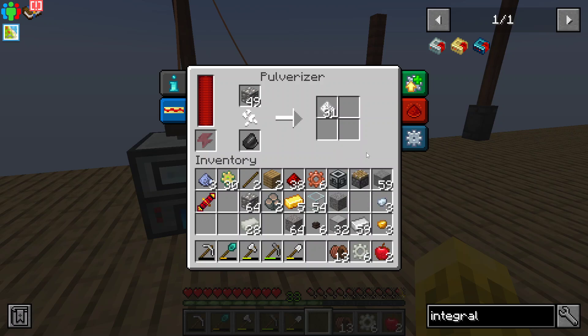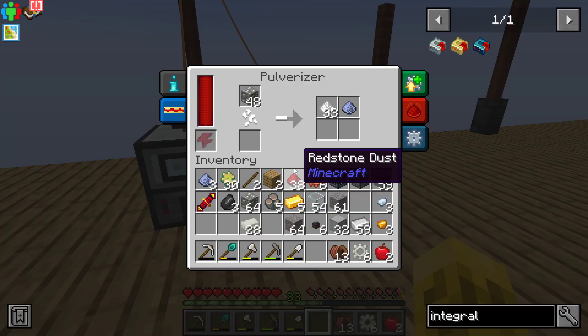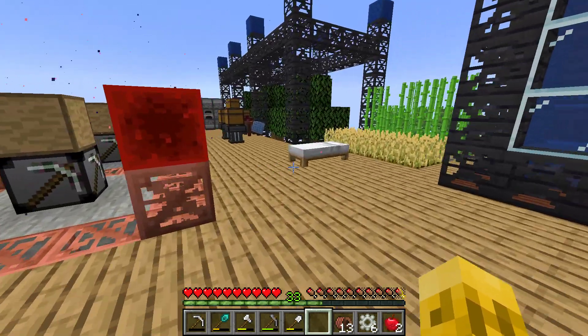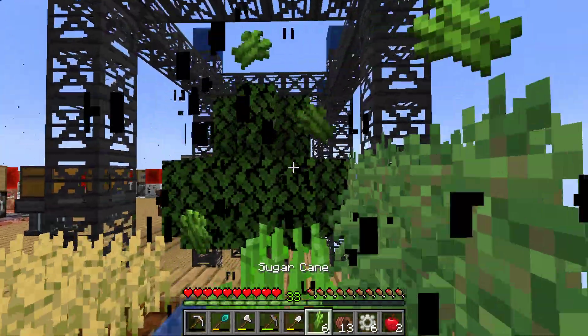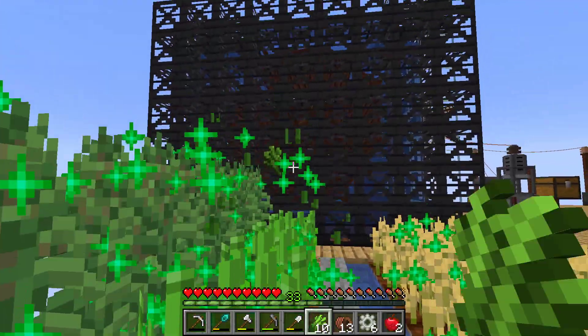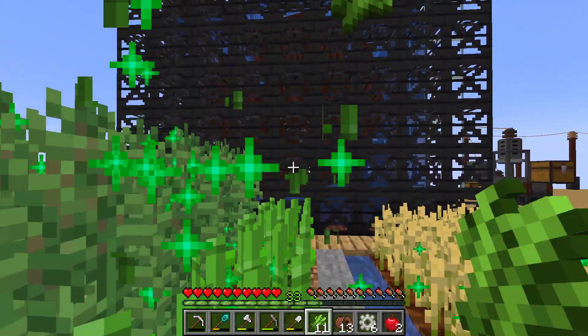We're not getting any gravel anymore, that's weird. Anyway, who knows if it was beneficial. So we got the four of that. We're going to need some more paper. Everything grows except for sugarcane — I need to plant more sugarcane because this stuff grows so slow.